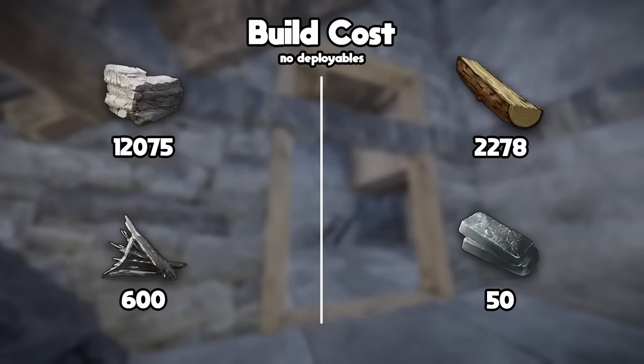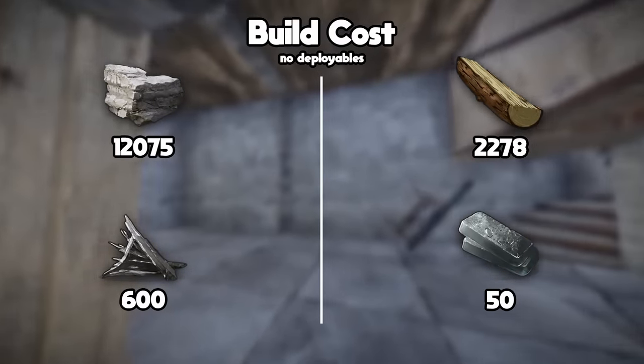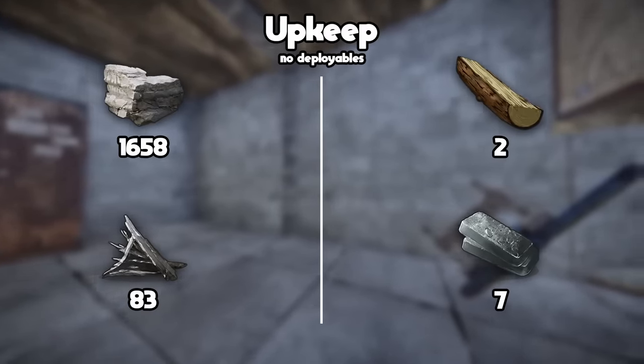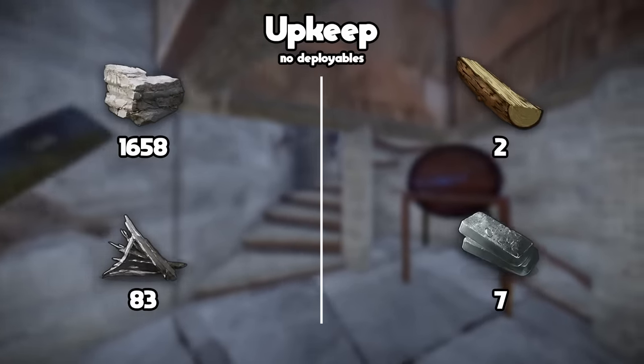This base will require 2,278 wood, 12,075 stone, 600 metal frags, and 50 high quality metal to build. The 24-hour upkeep is 1,658 stone, 83 metal frags, 2 wood, and 7 high quality metal.